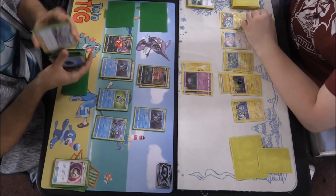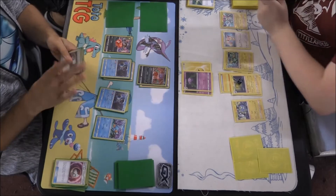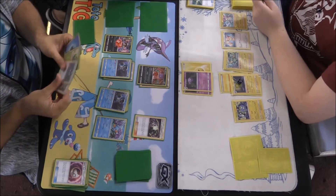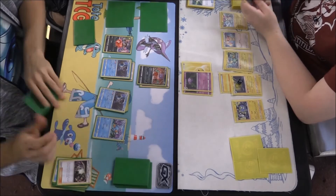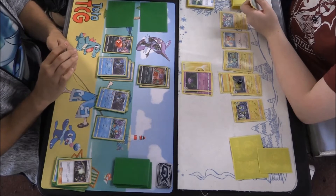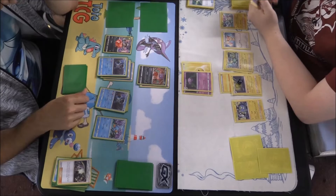We know the Sableye is going to get knocked out, so then we can start doing proper damage. Even when that Lantern is powered up with three Lightning Energy, it can only do 140 and Swampert has 160 HP — so we're all good. He's Great Balling and there's a Hustle Belt going on to the Manectric — he's obviously getting ready for a possible Swampert attack. We know we've got Water Energy in hand to attach. Bill's Maintenance comes out again. The deck is looking a little sparse now, so we'll need to hold on for a few draw supporters or we'll deck out.